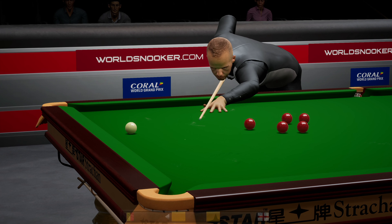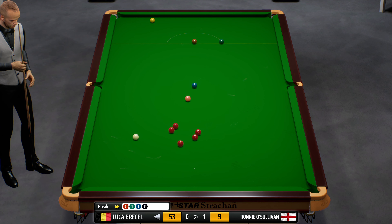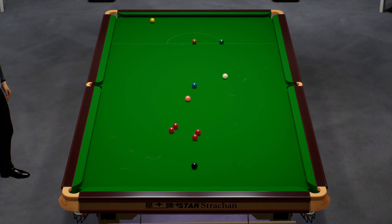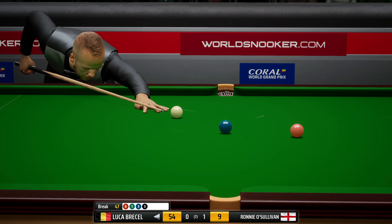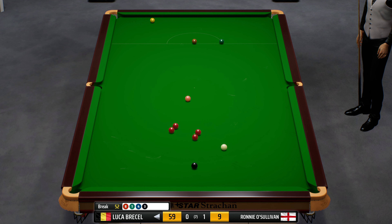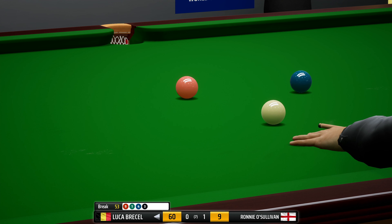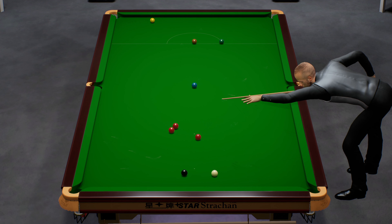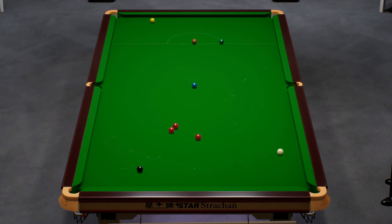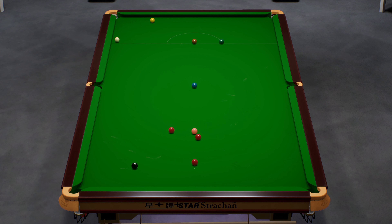He looks like he's going to win the frame from this visit — 52. He's going for the left centre — a colour required actually. And there it goes, no problem there — that should be it. No real way for the opponent to win the frame now. Not actually on the red, so fifty-nine, 57 in front. It's going to be one all.